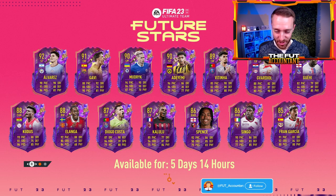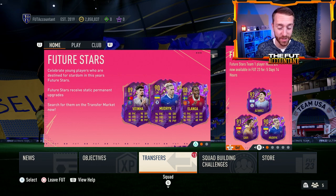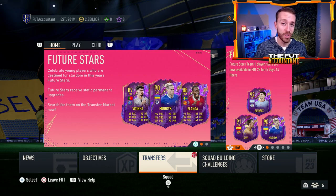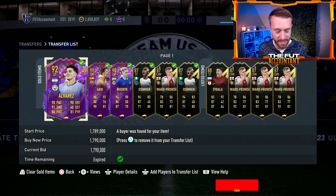It's Nate aka The Foot Accountant and welcome back to the channel. Future Stars is of course ongoing in FIFA 23 and I think there are some very easy coins to be made with these cards this weekend and even into today on Sunday. I want to take you guys through how I made a couple hundred thousand coins in just a short time span yesterday.